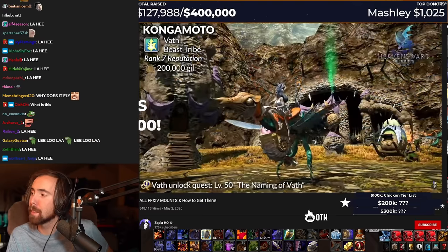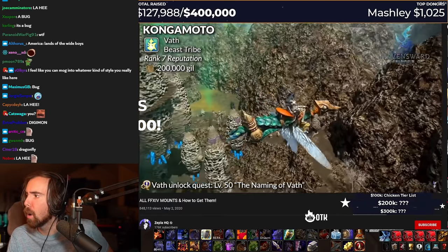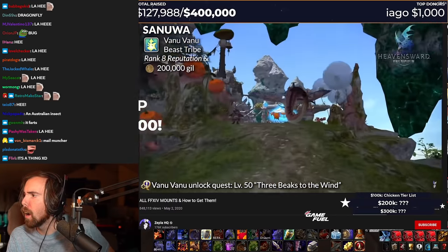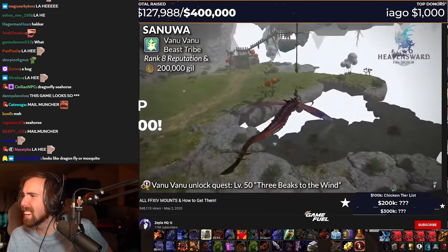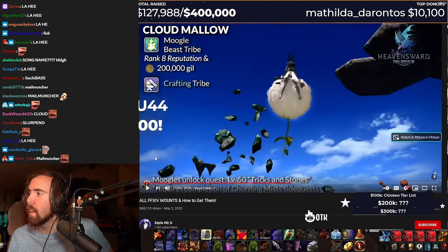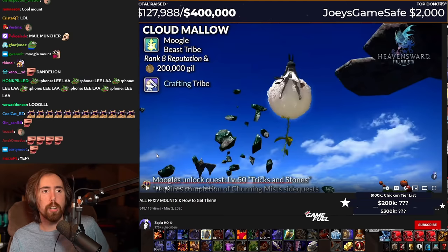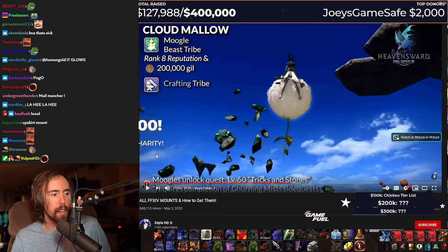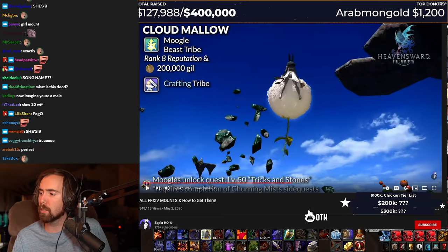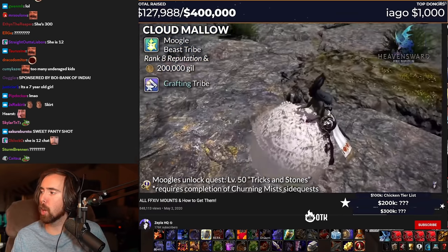This one looks kind of stupid. I don't even know what this is. What even is this? What the hell is this? What the fuck? What the fuck is this? Wait, bro — this is literally a dandelion. The only good thing about this mount is you get to look up her skirt. You're gonna fly around on a dandelion. Like, that's it. Look at this. It glows. Yeah, of course it glows. It's a dandelion — they glow on their own. Yeah, that's the only good thing about it.